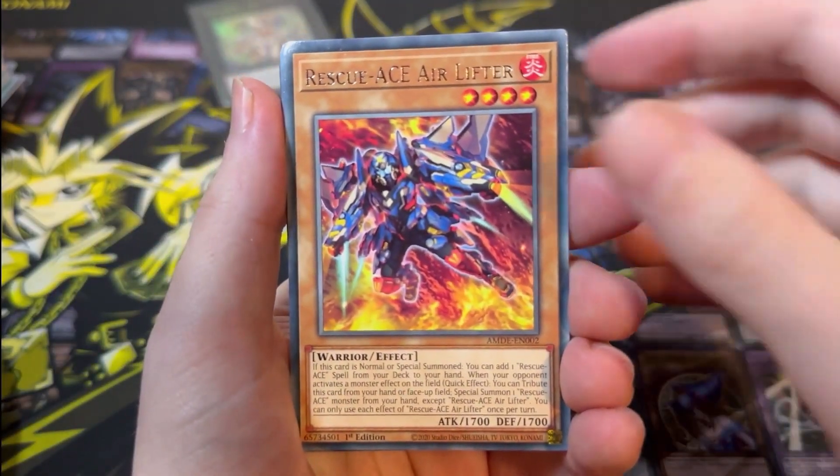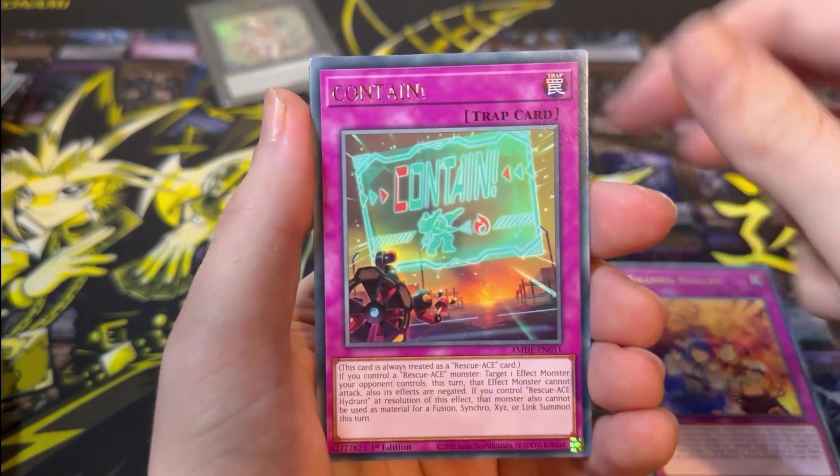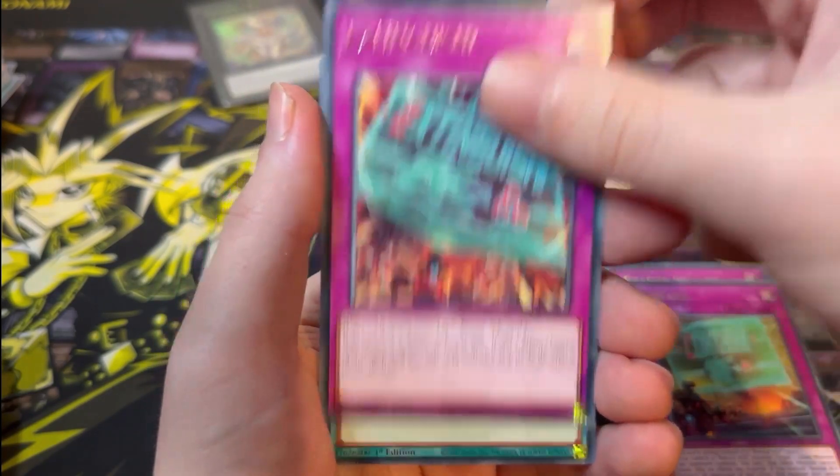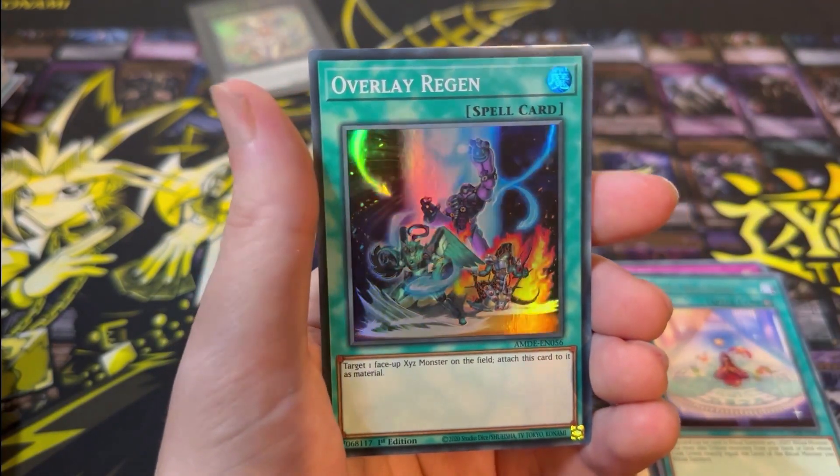Last pack magic — can we see something really good? We have Rescue Ace Air Lifter, Machine Duplication, Mekanko Rivalry, Contain, Extinguish, Sprites Blessing, and Overlay Regen for the final card.